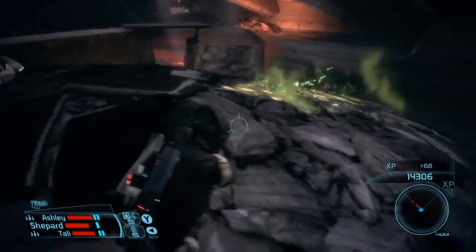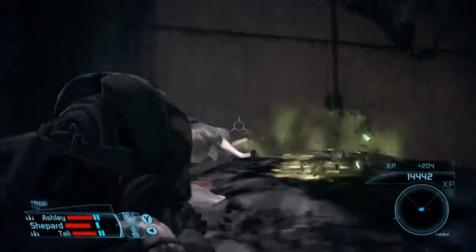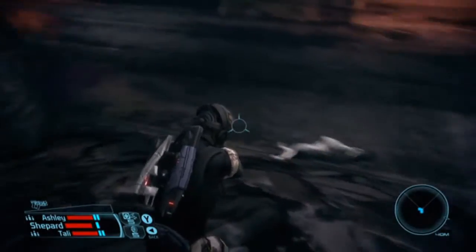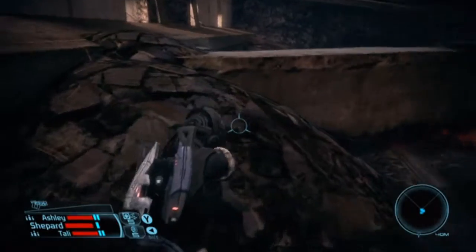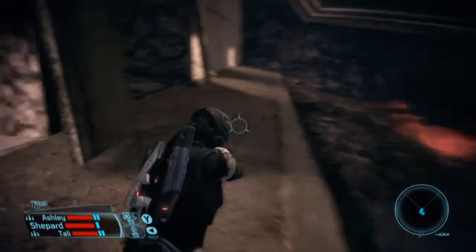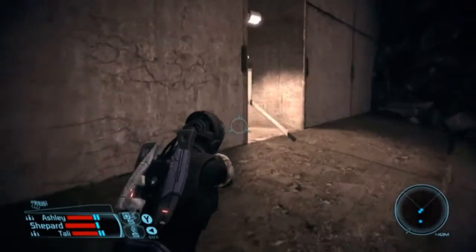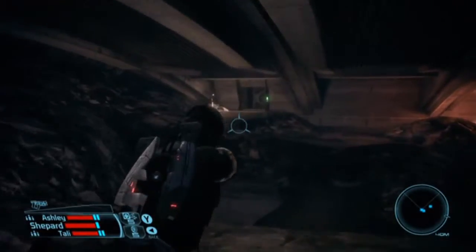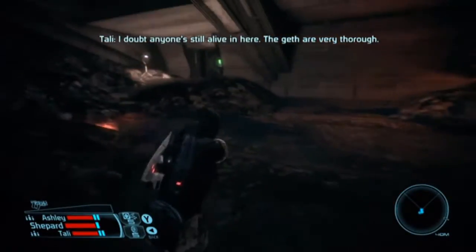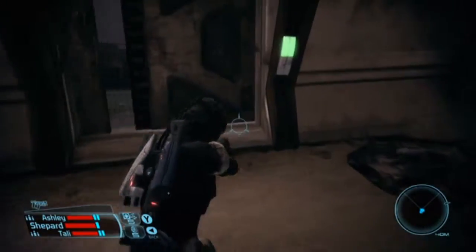Oh crap, I didn't even notice those. Now the framerate really goes to hell when you fight - when you start shooting things that are really close to you, the framerate really just drops. Which way am I going? Oh, that way obviously. How come I only have like one shield bar and they all have two?